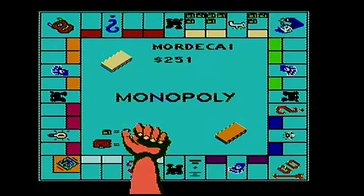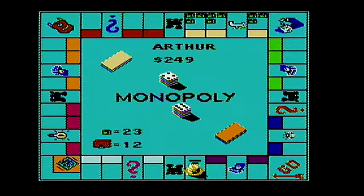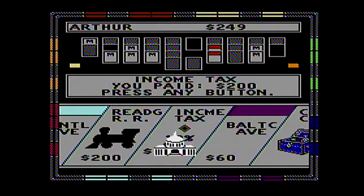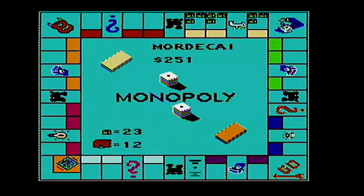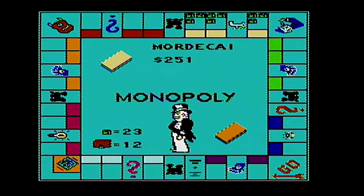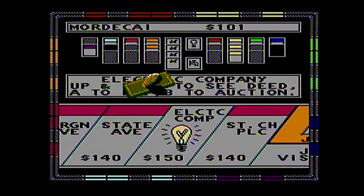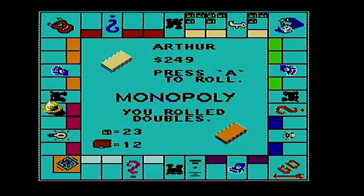I think I just messed that up. Go into jail — fabulous. That can't be happening to Arthur. I get out free, and I get Electric Company. So now it's no longer twenty — it would be fifty. He lands on it with a five.